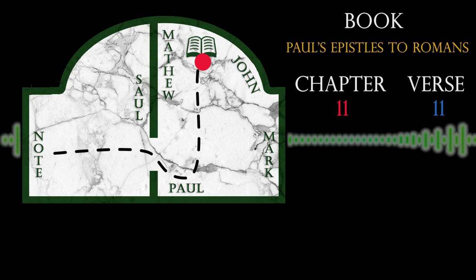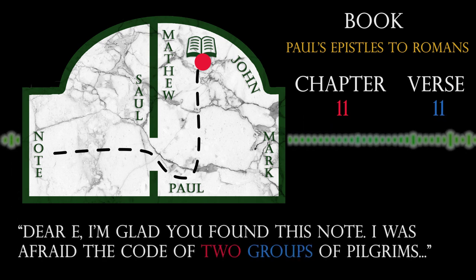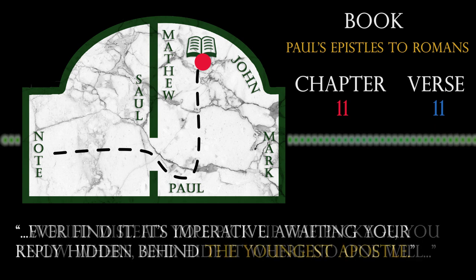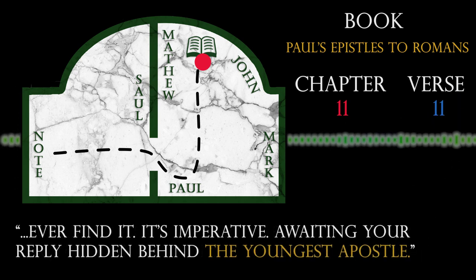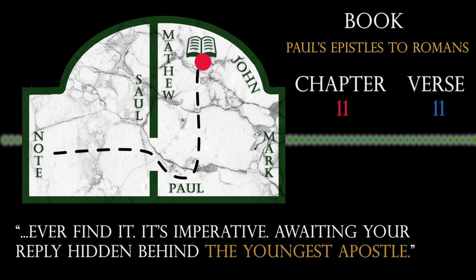Once you open it to the correct page, you will find a note that reads: "Dear E, I'm glad you found this note. I was afraid the code of two groups of pilgrims would mislead you. Pick up the package, you know where, and hide it where no one will ever find it. It's imperative. Awaiting your reply, hidden behind the youngest apostle." Now, if you didn't go to Sunday school, you may not remember that St. John was the youngest apostle.